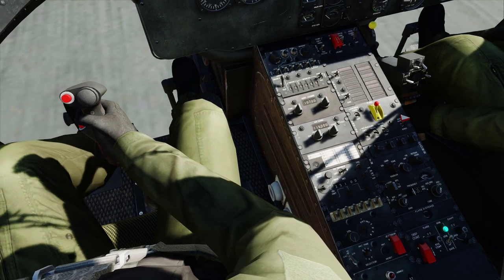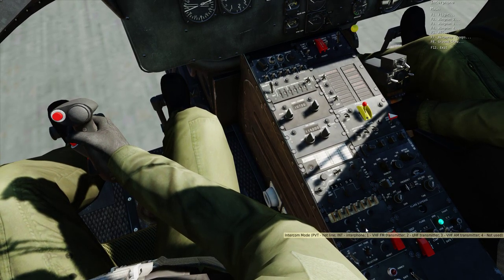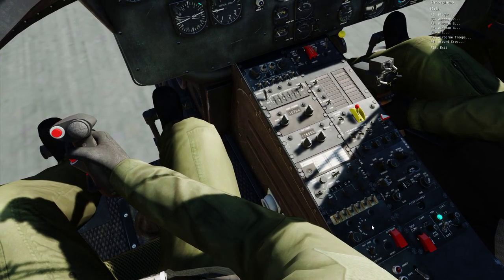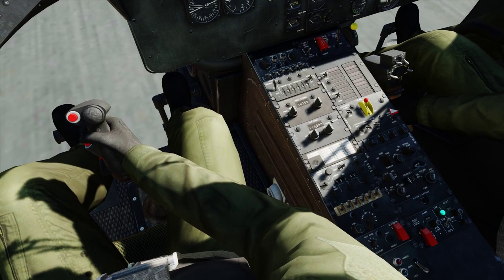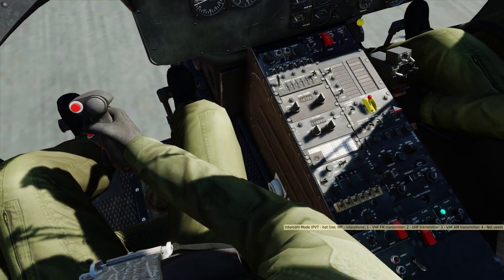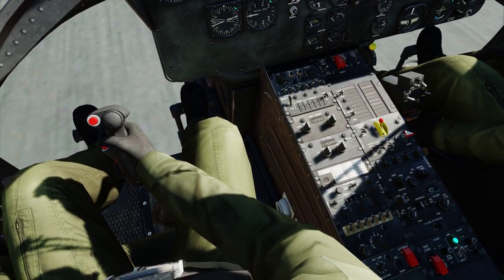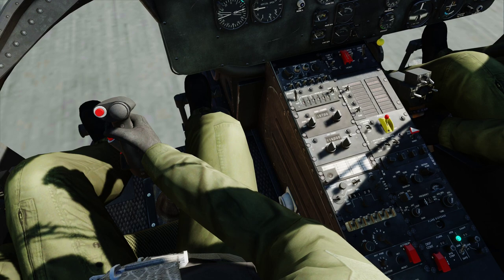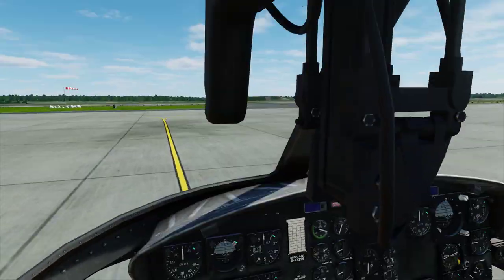The radio panel — you see this switch I'm moving here on the center pedestal? Every crew member is supposed to have one of these to pick which radio channel or intercom they're talking on. Unfortunately, because this was designed as a single-player plane, it's kind of messed up — SRS has workarounds for it. Normally I turn that to two because that's the good radio, and the radio immediately above it we want set to transmit/receive.